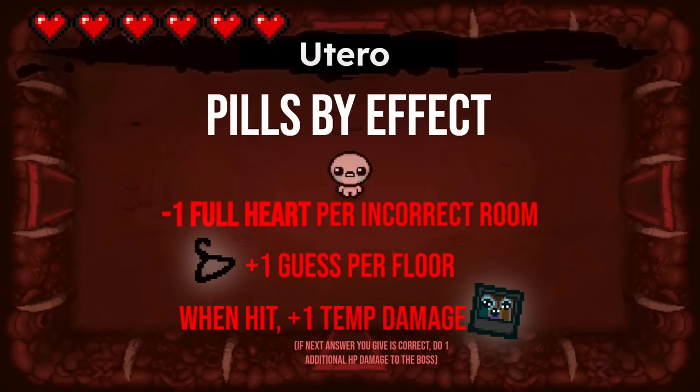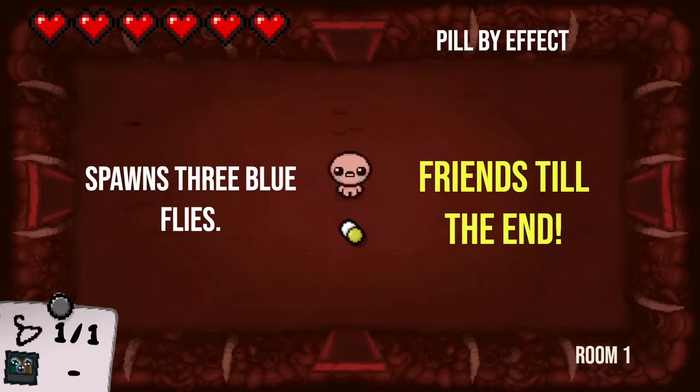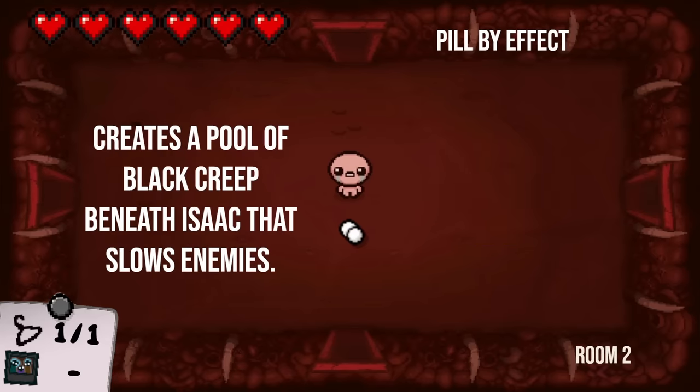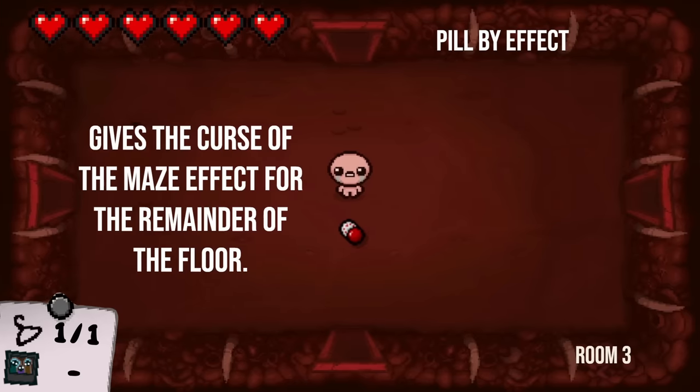This one's going to be pills by the effect — I'm going to be telling you the effect of a pill and you just need to let me know what the name of the pill is. You do still have Wire Coat Hanger, and you have The Negative now. The Negative won't apply until you get to the boss, but the Wire Coat Hanger you can use whenever you like. Moving on to the first room — it spawns three blue flies. Friends to the End. Sounded like the narrator there. So moving on to the next room: creates a pool of black creep beneath Isaac that slows enemies. Something's Wrong.